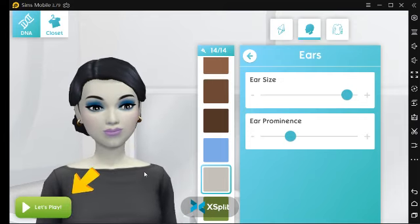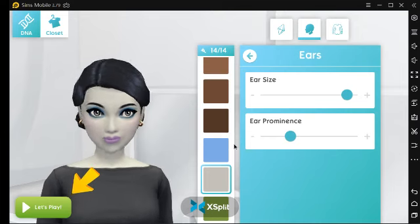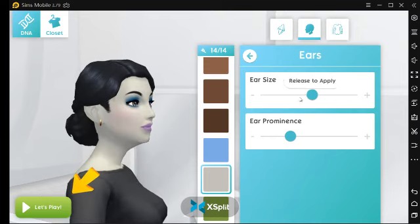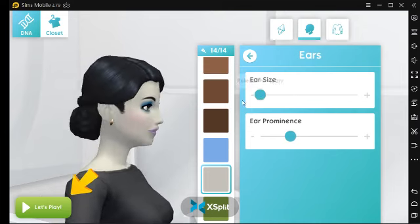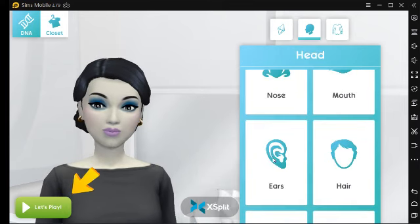It's funny — the first sim I wanted to create was a guy. Ear size — not too small, like this, perfect. That's the ears done, and then hair.